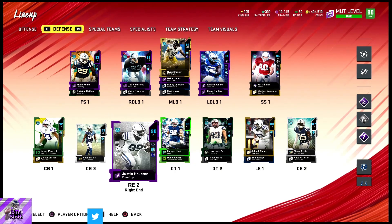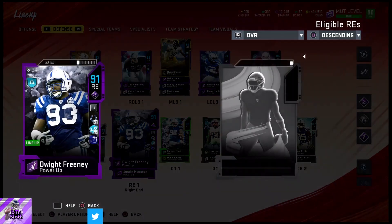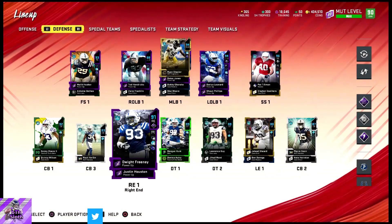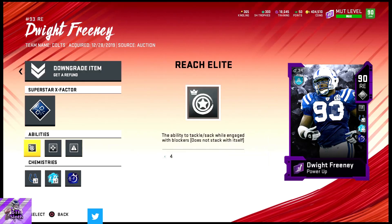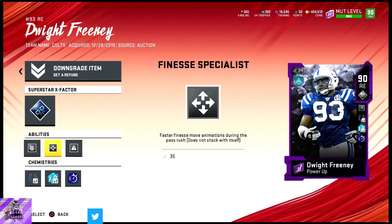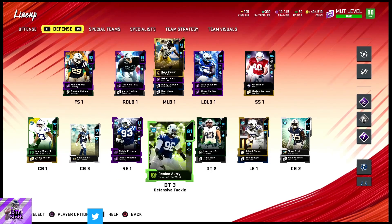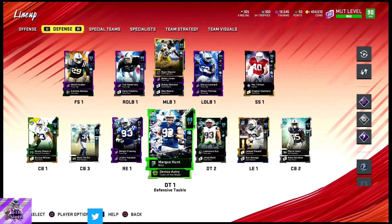We have Dwight Freeney and Justin Houston. Dwight Freeney has Reach Elite, Finesse Specialist, and Extra — he's activated. Sean Phillips has similar stuff but we switch him out with Darius Leonard. Leonard has Enforcer and Secure Tackler so he's pretty good. Then we have Margelius and Guy.